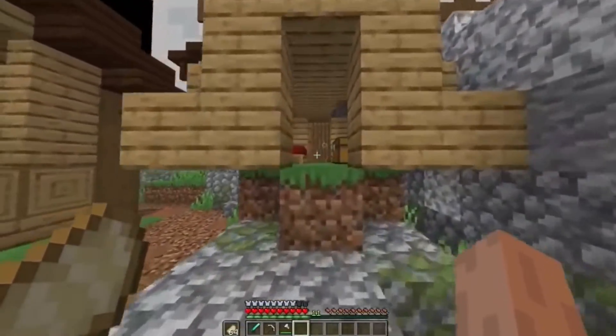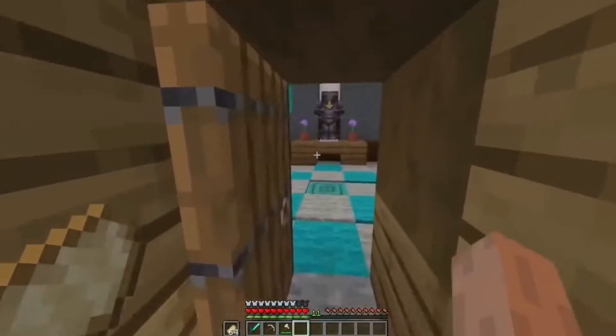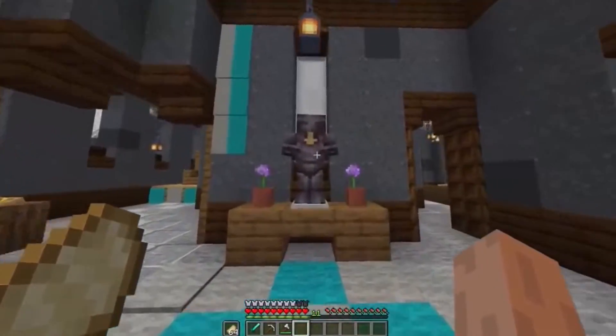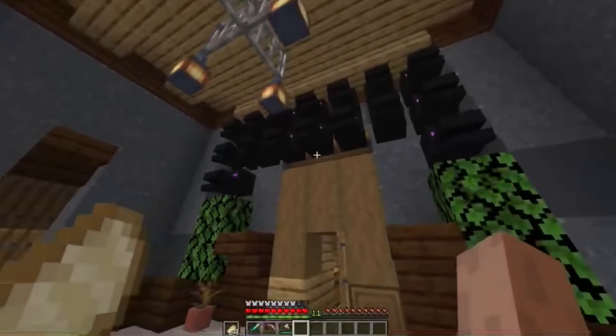You're probably wondering what this extra door in my house is — it's actually the entrance to my real house. Yeah, as you can see, this is the inside of my real house. We got full netherite armor. Oh yeah, I forgot to mention, I beat the ender dragon 16 times.